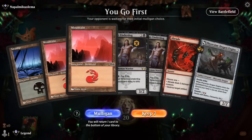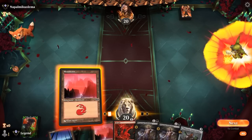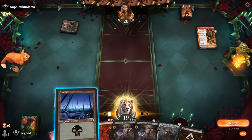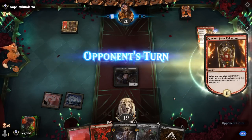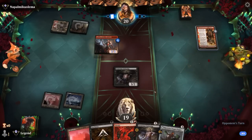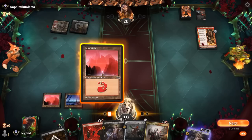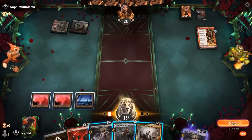We're on the play. Hand isn't perfect but probably keepable — no one-mana plays, a little redundant with double Underdog. We're up against Mono Red Aggro and Kumano is a great way to exile both Underdog and Dragon Engine. It's probably fine to play Underdog — it can trade for whatever creature the opponent plays next, and we definitely want a more controlling stance in this matchup. We'll consider tapping out for Dragon Engine to be mana-efficient, and then next turn try to exile Kumano.